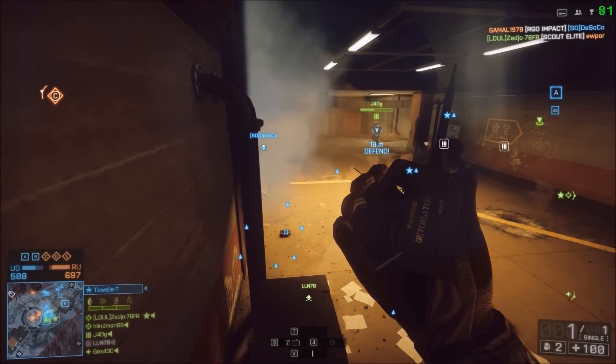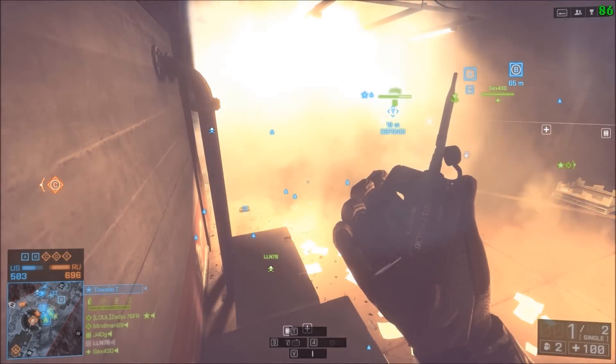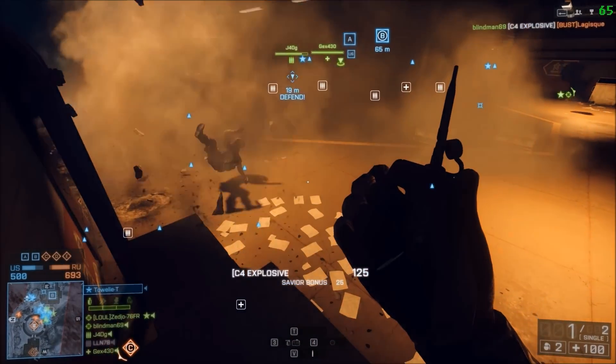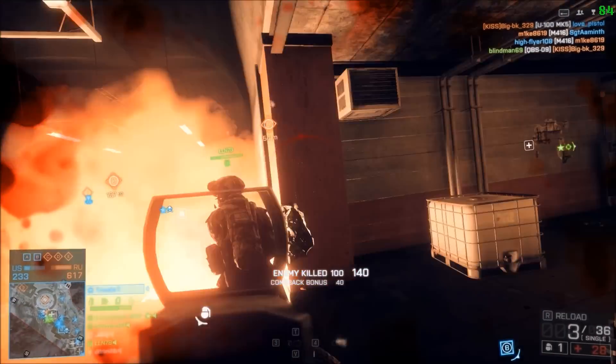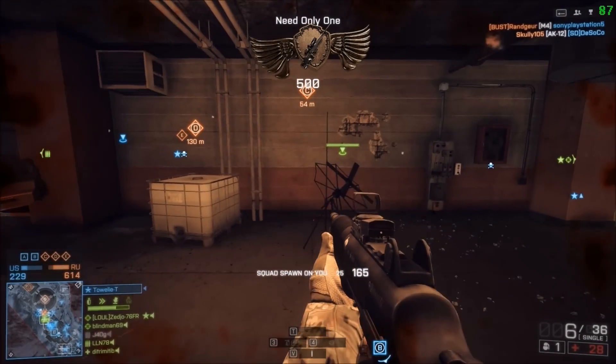I went into Lockers because it's always quite mad and it's easier to get C4 kills because you know what routes people are going to come through. And because it's quite a close-in map, it's quite easy to get shotgun kills as well. I'm just using the very basic first shotgun — I haven't unlocked anything else.